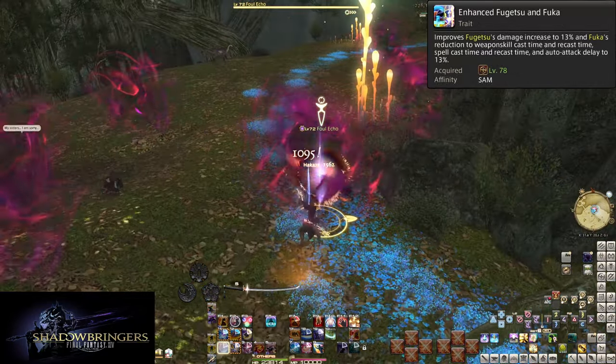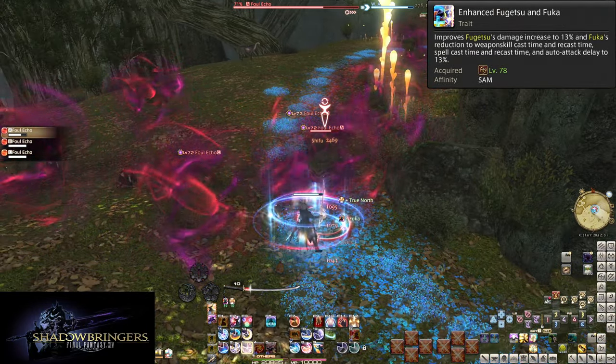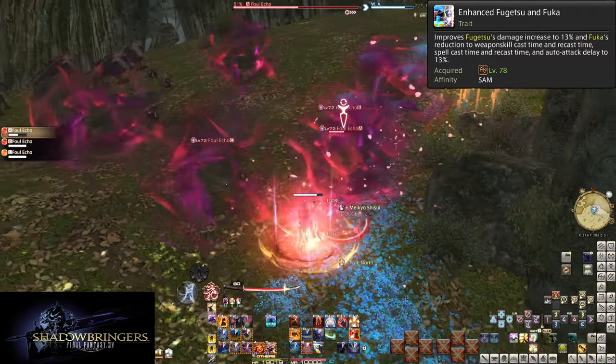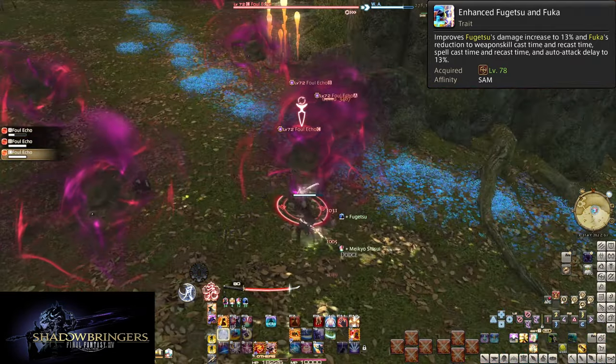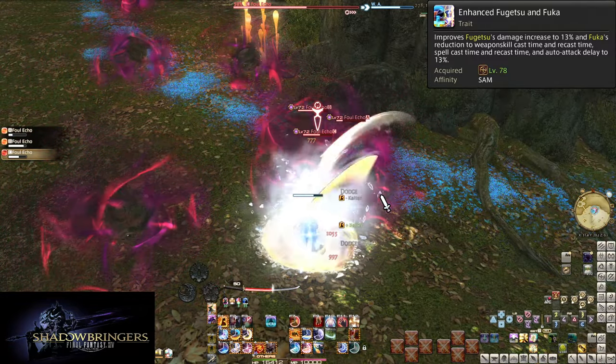Level 78 Enhanced Fugetsu and Fuka simply buffs both Fugetsu and Fuka from 10% to 13% each. This is a big part of the perfect 60-second rotation mentioned during Hagakure. 3% doesn't seem like a lot, but it matters big time.